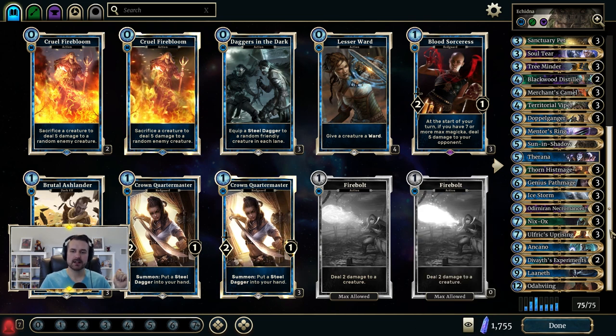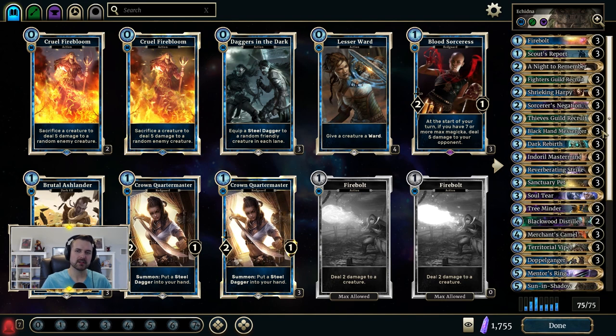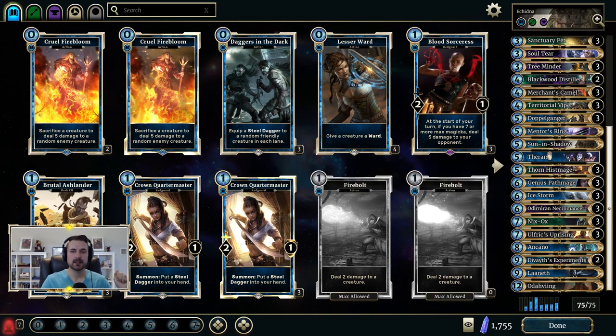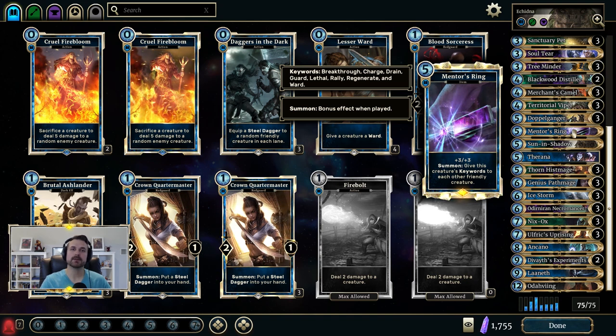The last combo to look out for as a beginner involves Black Hand Messenger. Sometimes against aggressive decks, you don't win by OTKing — you just win by controlling the board and not losing. Don't be afraid to use your combo pieces on Black Hand Messenger if it means not dying. Using Dark Rebirth on Messenger is a lot of life gain because of the Drain and Last Gasp. Mentor's Ring on a Black Hand Messenger with other creatures on the board can really turn the tide against aggressive decks.